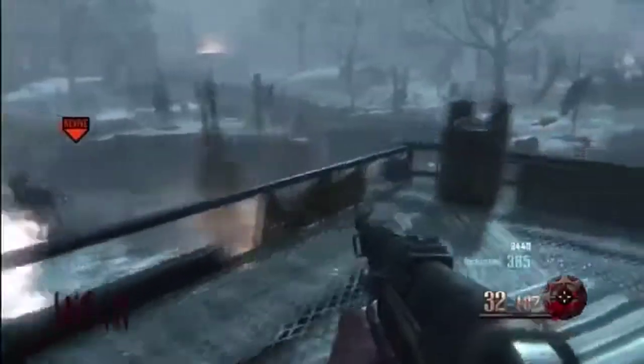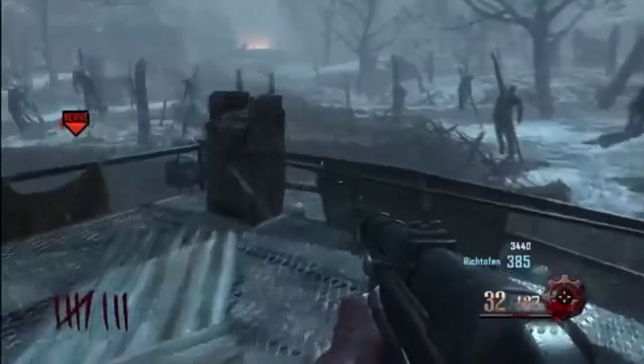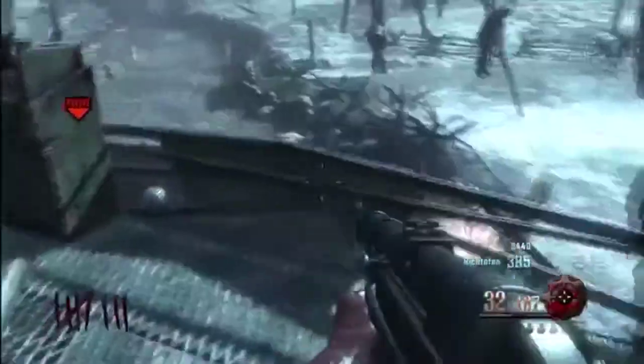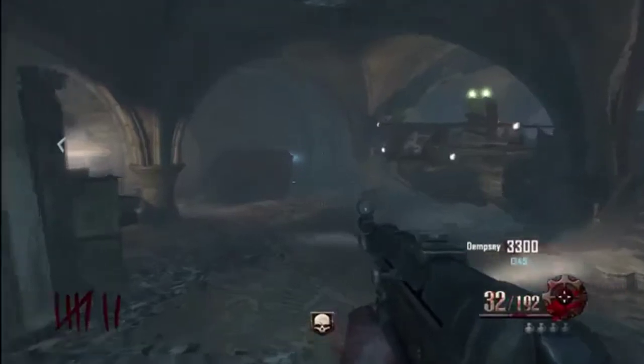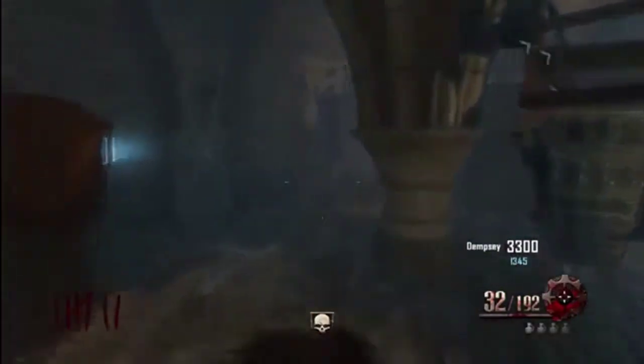I really do think this is such a good glitch slash trick — I'm not 100% sure whether it's a trick or a glitch in the game. I think it's a really good help because if you want to get around the map really quickly, this is obviously the way to do it. I do hope you enjoyed this video; if you did, please give it a like and I'll see you guys in my next video.